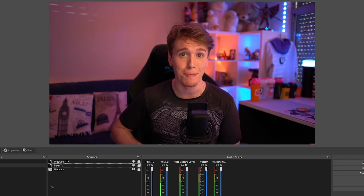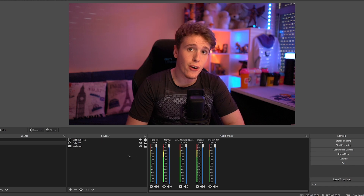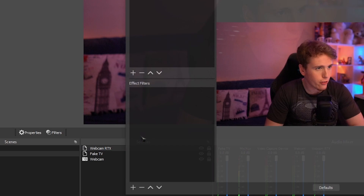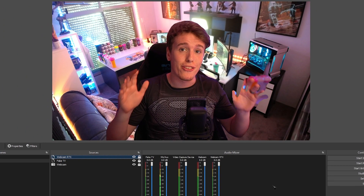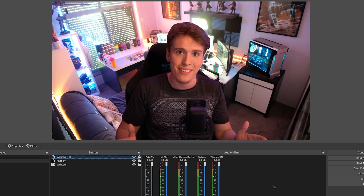Now we can move on to step two — adding the necessary filters. First things first, right-click 'webcam RTX,' go to filters, click the plus button and go to 'virtual green screen.' Change the settings to your preference and then close. Once that's done, you should see a version of yourself without your background over your displays. How cool is that?